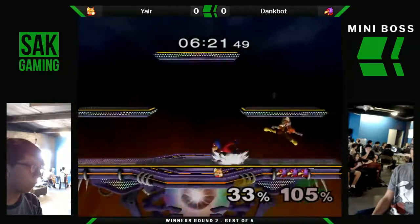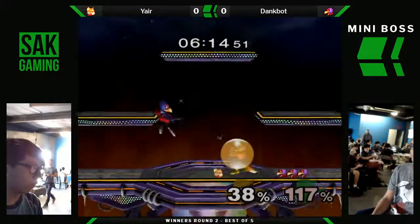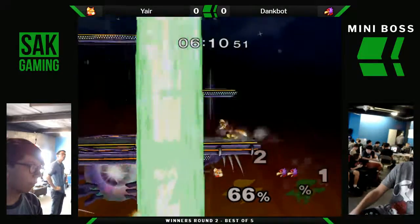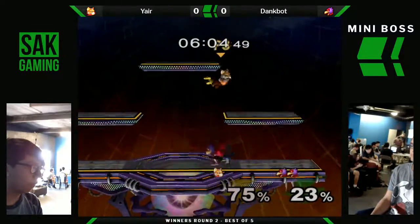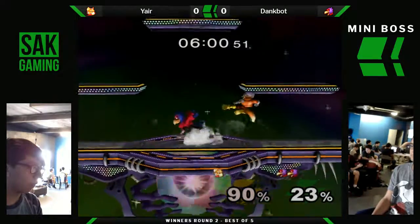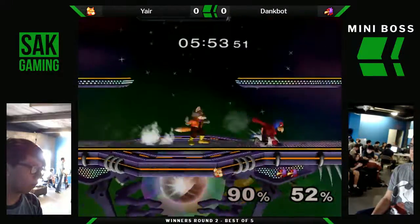Oh, that was a good attempt though. Land on stage. Falco roll and up smash. They get a grab to a pummel. That should kill. Kevin's looking pretty dominant here. He's going to try and laser. Oh, he's styling on him. He had a side B - up B, he would've died. Side B. Up tilt.